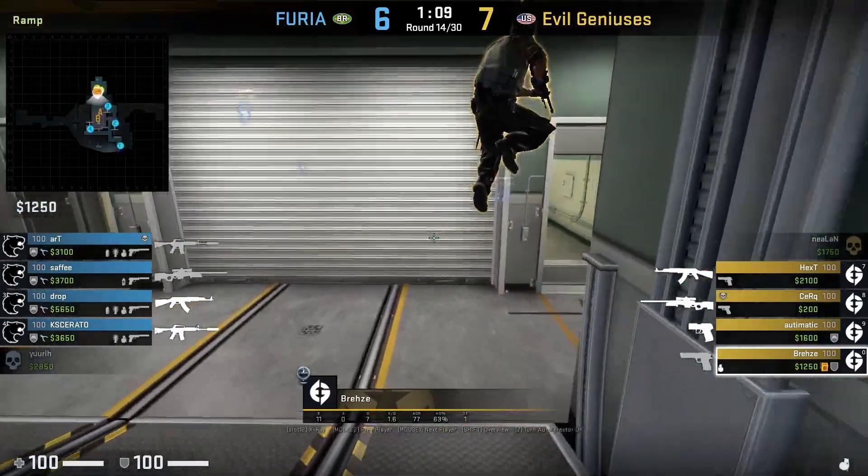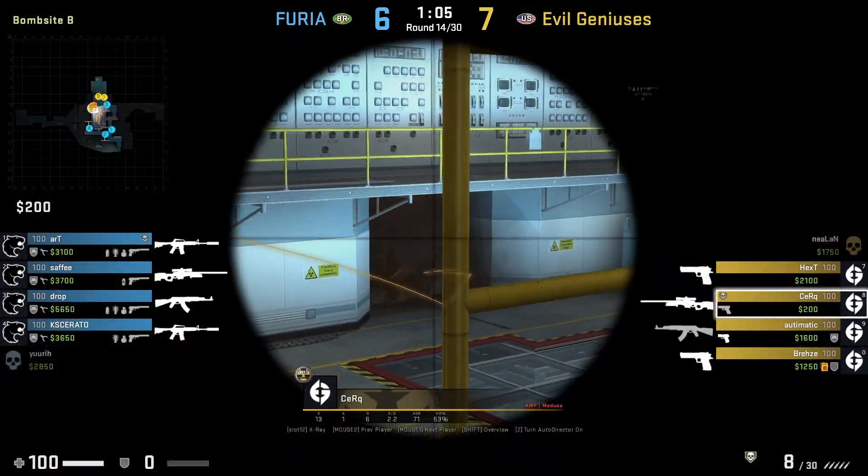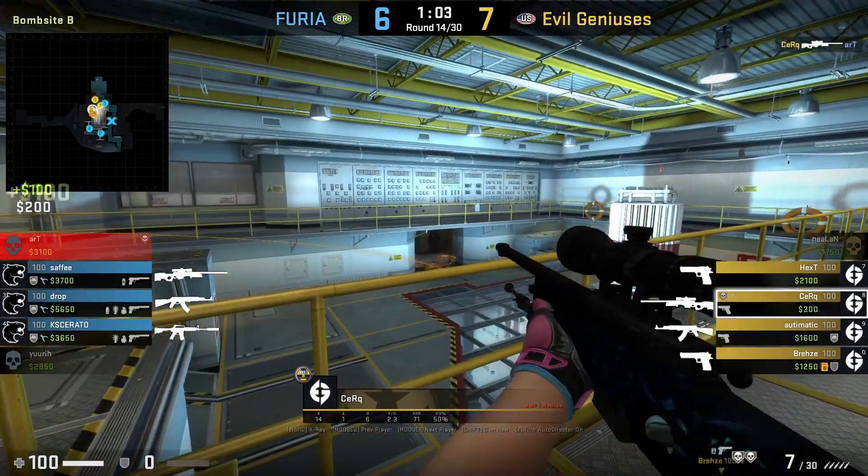EG take ramp and commit lower — Breeze has a nade which he uses to blow up double doors, while Circ with an AWP holds the cross and catches Art doing so.